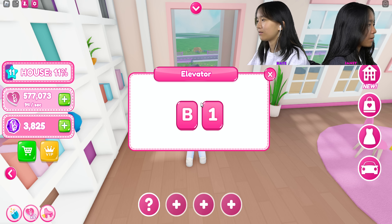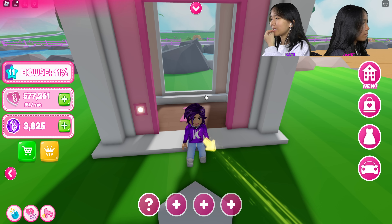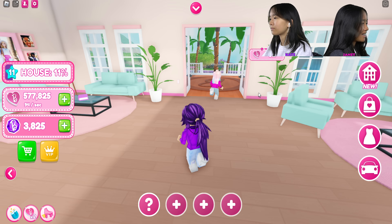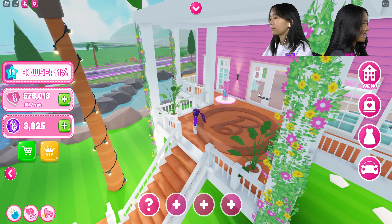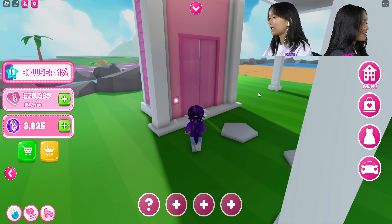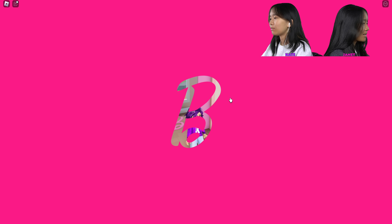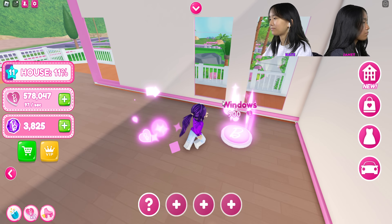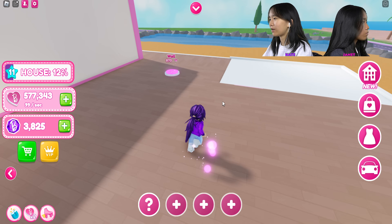Come here, where'd you go? I thought you went through the elevator. Oh yeah actually, same thing. But is there something down here? No, there isn't. You can build — wait, not at least not right now, yeah, I'm in like a building mode. This is gonna be like the living room or something.